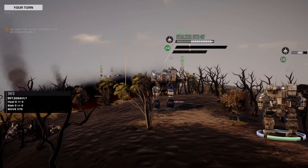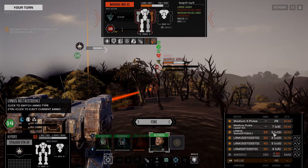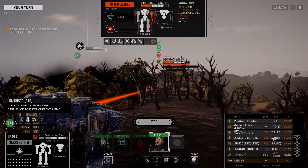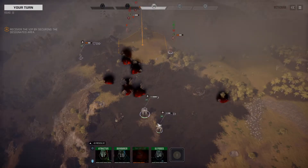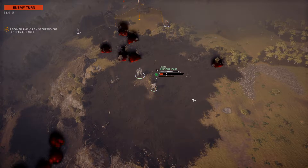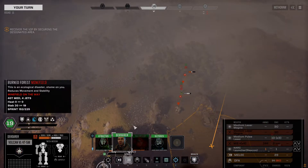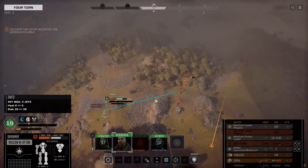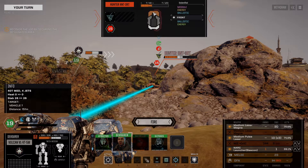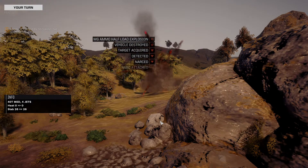We move up with the Stalker and continue firing on the Marshal — hit odds are still better with standard LRMs than Deadfire. We jump the Vulcan over here to eliminate the Hunter — we can't sprint because of minefield. Hunter is down.